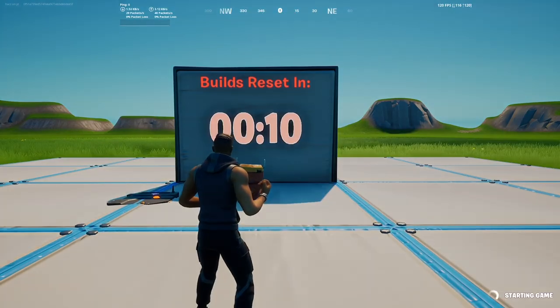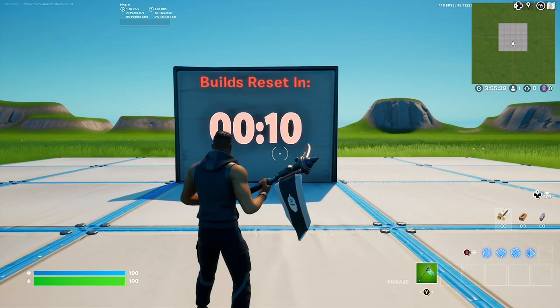That's how to make automatically reset builds in Fortnite Creative. Now let's start the game and test it out.